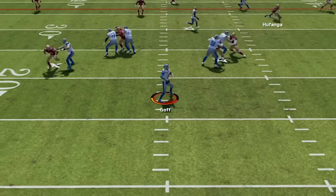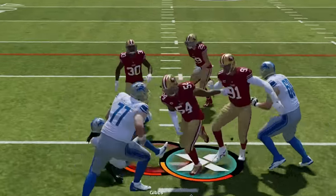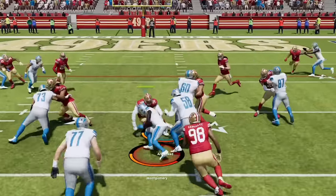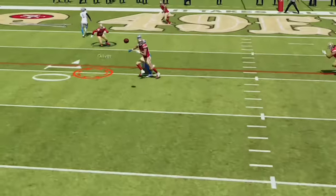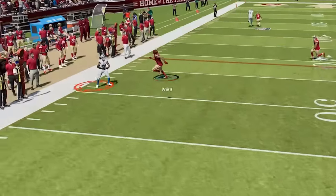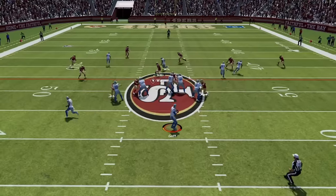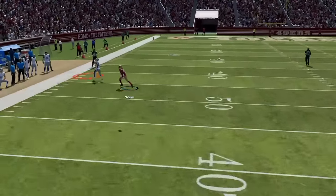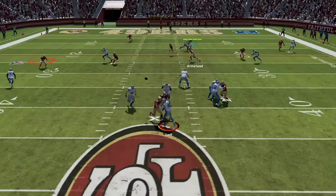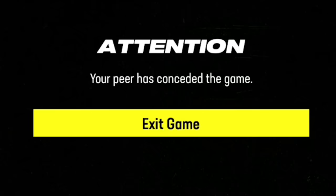This is one of the best defenses to use in Madden 24. It shuts down the run, plays lights out against the pass, and gets interceptions all game. So if you want to see what brand new defense I'm using for results like this, stick around after the intro.